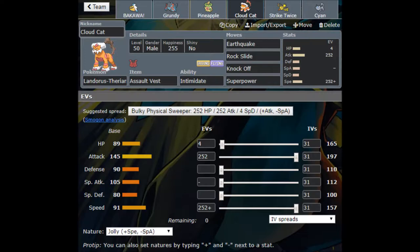I'm running 252 in Attack and 252 in Speed with a Jolly nature and 4 HP — not going full bulk, going straight into Speed. I still want this to be a strong offensive threat; I just want the Assault Vest for extra survivability. Earthquake, Rock Slide, Knock Off, and Superpower. Knock Off removes the enemy's item. Superpower, though it drops my stats, is mostly meant for Ferrothorn — Ferrothorn kind of wrecks my team. I can Earthquake next to Pelipper, one of my Flying types.